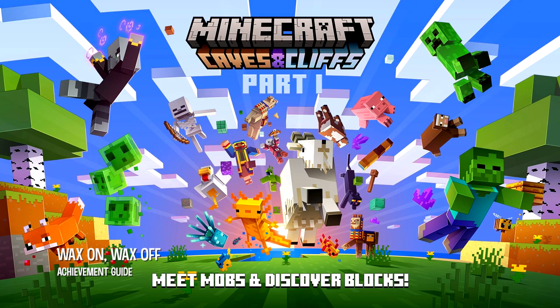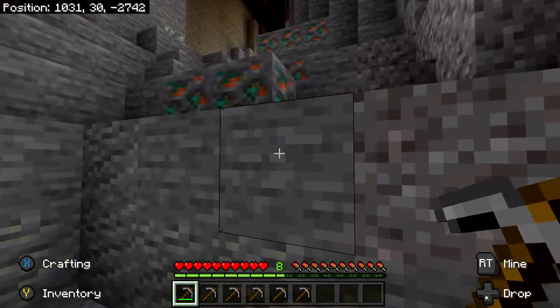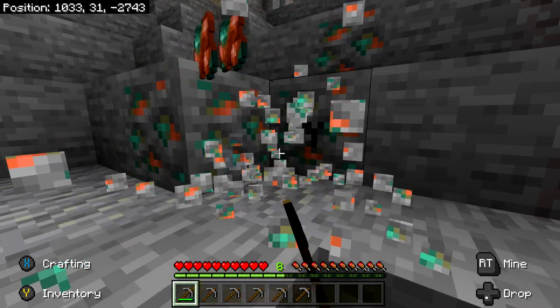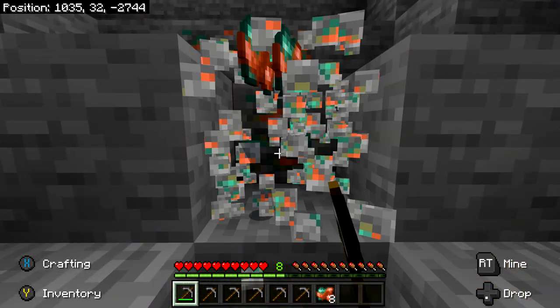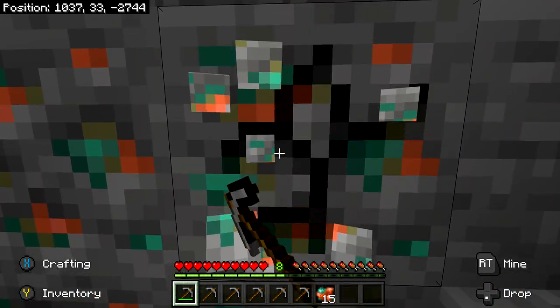First thing you need is going to be a ton of copper. Copper is a new metal type — it's this reddish ore right here. To mine it, you are going to need a minimum of a stone pickaxe. In terms of rarity, it should be on par with something between coal and iron. It appears in large amounts and at every elevation, so you shouldn't have too much trouble finding it.